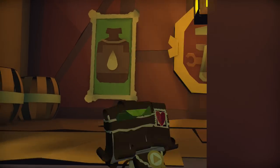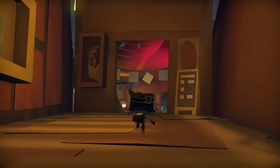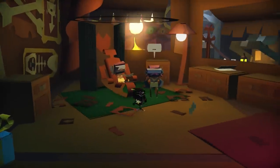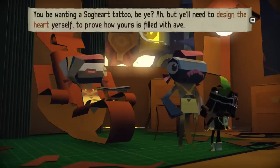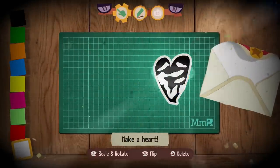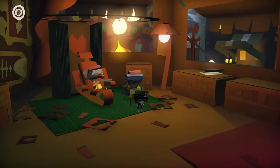We're making our way up here. What is gonna be on the other side? Little mustache guy — cute. There's a tattoo menu with a lot of stuff going on in here — more blue presents. You'll be wanting a Zaghart tattoo, be ya? But you'll need to design the heart yourself to prove how yours is filled with heart. It's a black and white zebra heart with white stripes and everything — hopefully this works. This heart is brimming with awe and you'll have no trouble entering the tavern now.